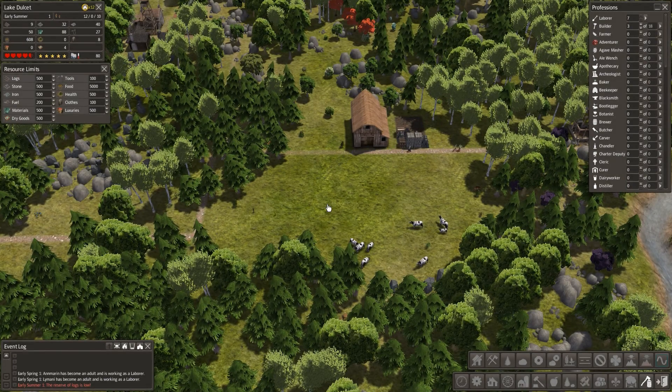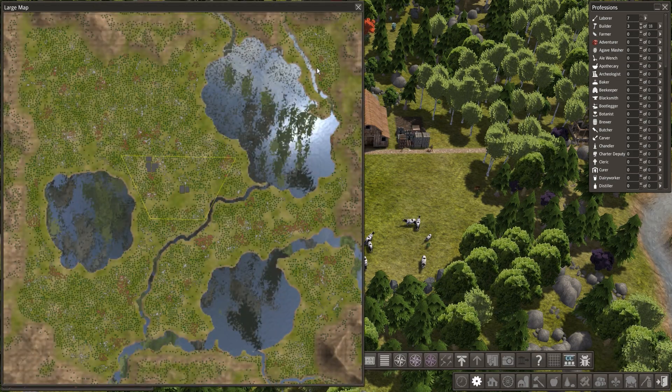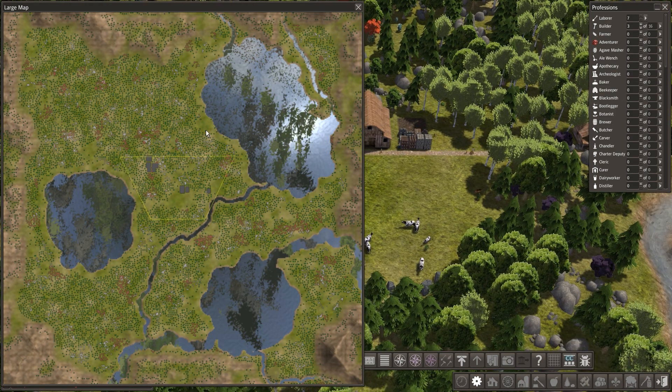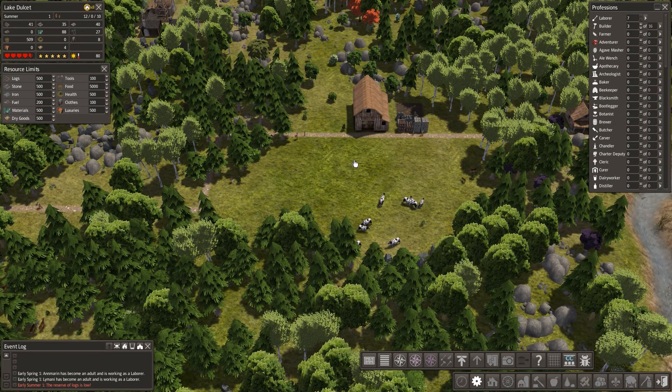Welcome everybody to another series of Banished with me Vapor, and welcome to Lake Dulcet. If we have a quick look at the map while these guys are busy working, here is our lake. There are other ones but this one's huge and I'm quite happy with the size of that. I have something in mind for it. For those of you that watch me, you know I like to play from a very aesthetic point of view, but I've tried to challenge myself a little bit this time. I never usually plan a map that has snow.